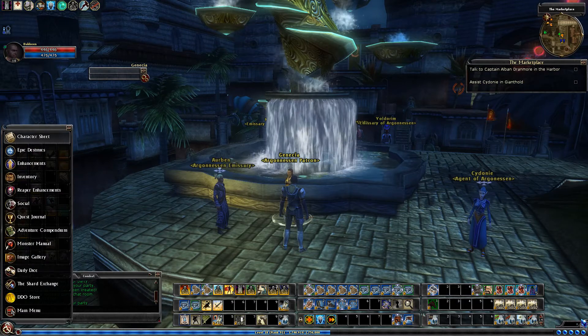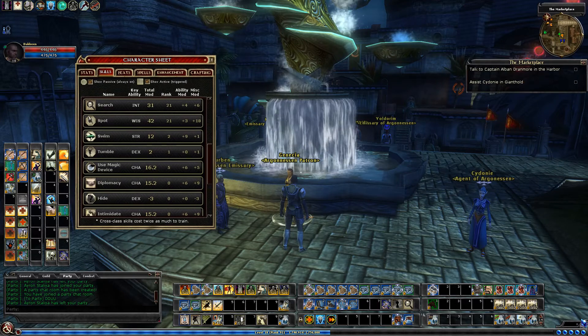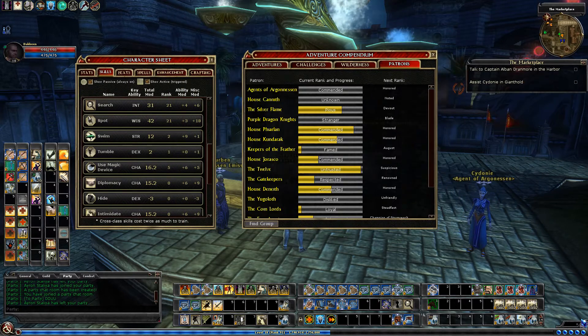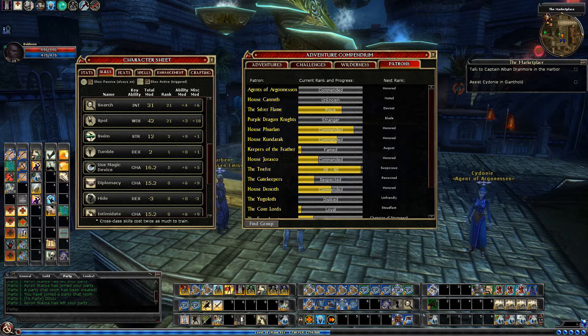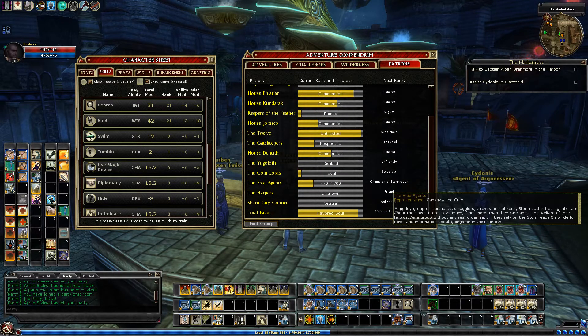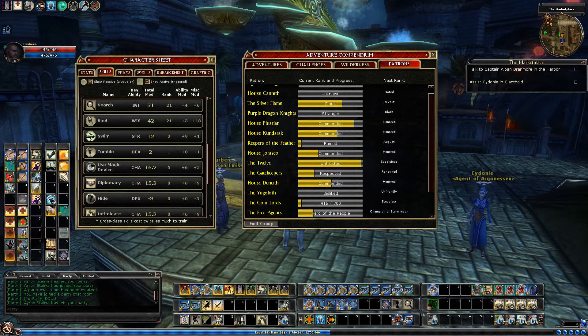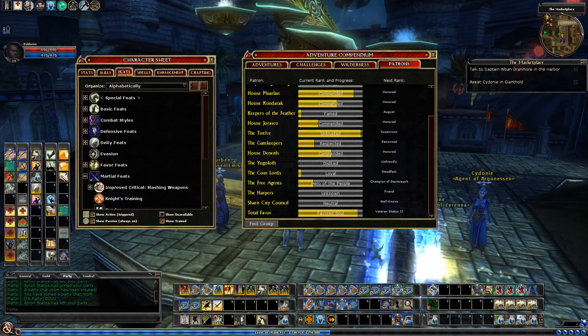If I go to my character sheet and look over our cumulative feats, I'm going to pull up the Adventure Compendium. A good way to check if you've missed any favor rewards is by going to the patron page and seeing if anything is already at the end. I'm one away from the next 12 favor reward, and 36 away from getting veteran status, so I haven't missed any rewards. If I go over to my feat tab in my character sheet, there's a favor feats tab.